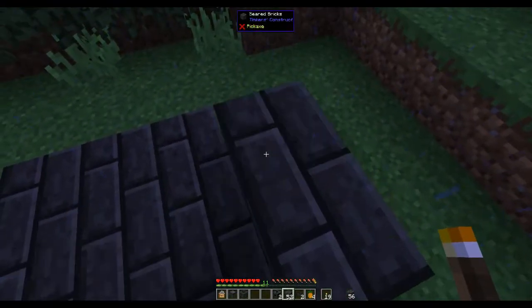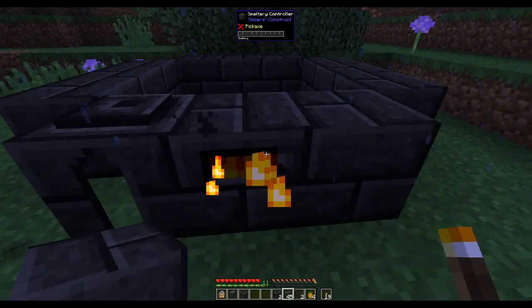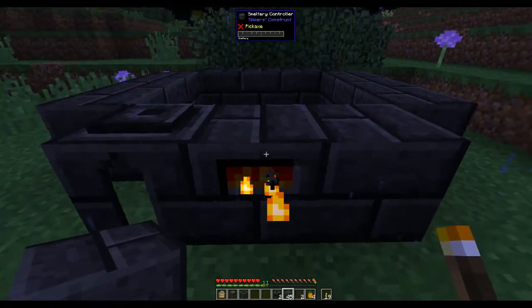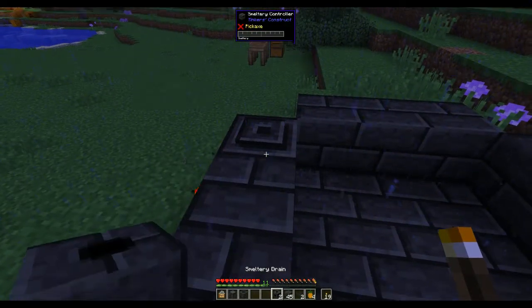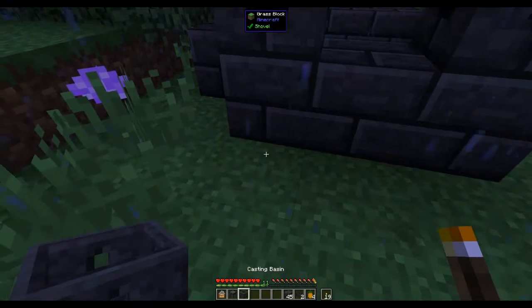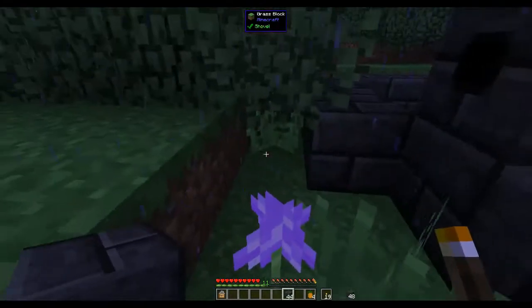You put the blocks down in a ring like that on the edges. Once you see the front of the smeltery light up like that, it shows you that it's a valid smeltery — so if you had lava in your seared tank you could actually smelt things. But I need the drains to get material in and out. I'll put one drain here and one here on the more accessible side, then the casting basin here, the casting table here, and then put your two faucets on over the drains. Then you just build up your smeltery.